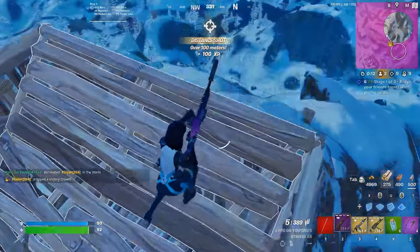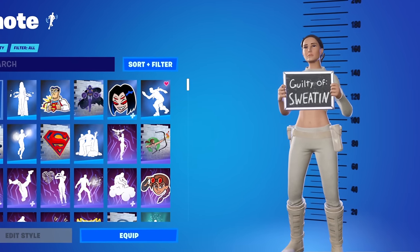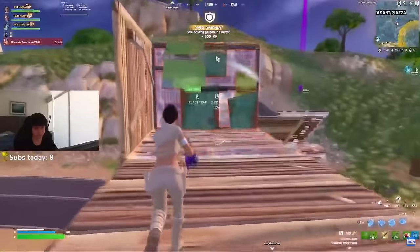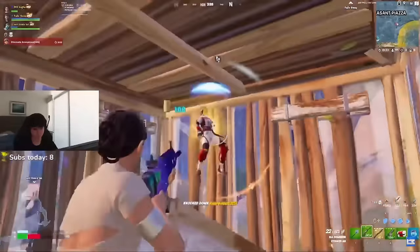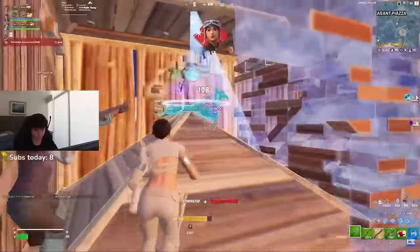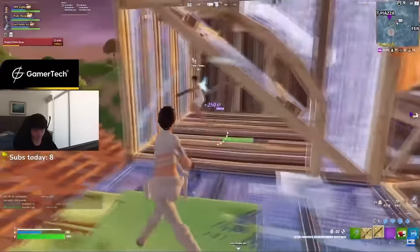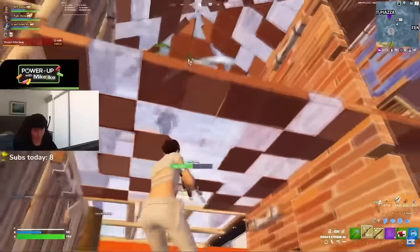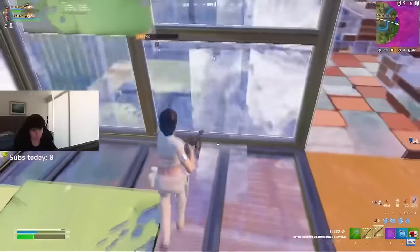If you want a combo that's a bit less try-hard, Padme with the Scully Scepter is a better choice. Padme is one of the best Star Wars skins we've ever seen. We don't see many Star Wars skins becoming try-hard, so it's cool to see that happening with Padme. This has been helped by pros and streamers like Booga using it since Chapter 5 started — he's such a big influence on the Fortnite community that whenever he starts using a combo, it usually becomes quite popular.